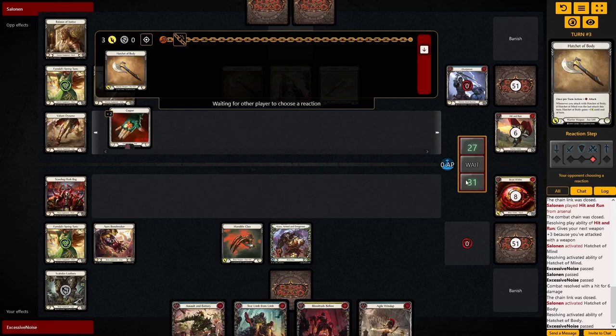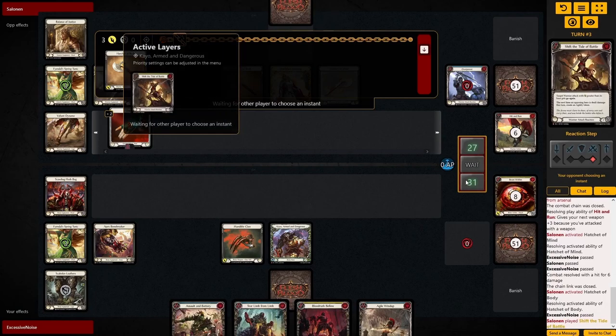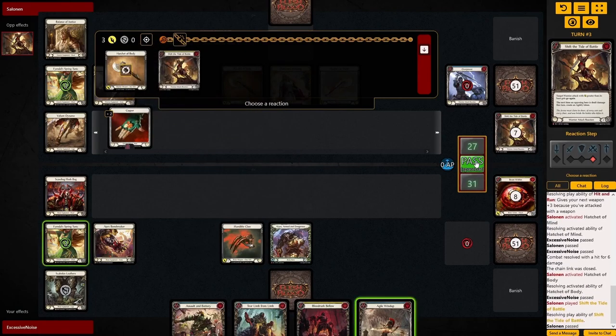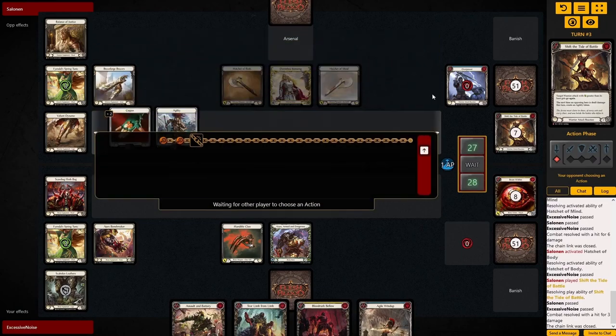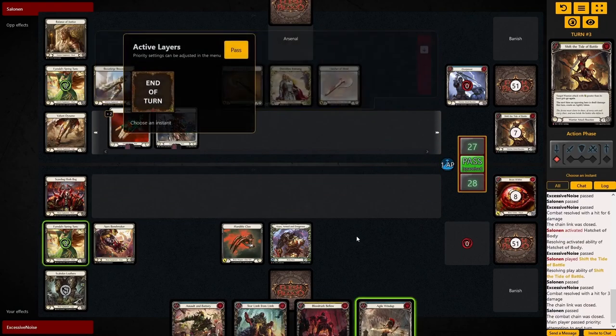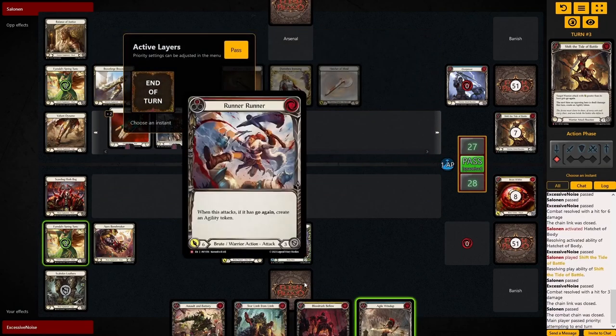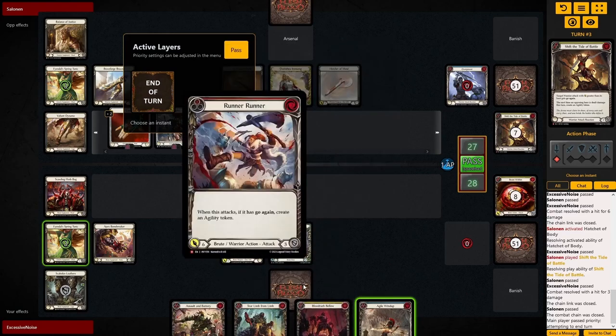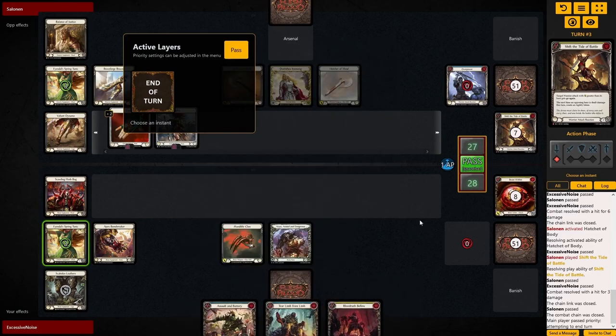Now to play a powerful hand like this, we just see whether Dory might just have it. And if she does, that's good for her, but we just try to get the max value out of our hand here. And we can even keep that Agile Windup for our turn to discard it in there, so we get Agility even for the next turn.